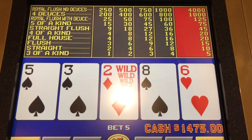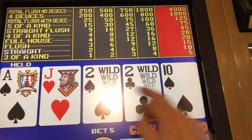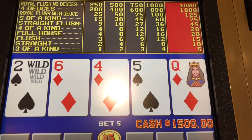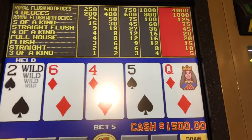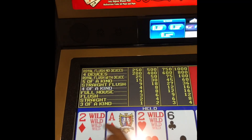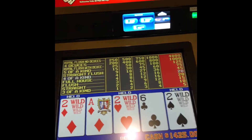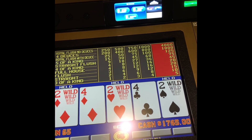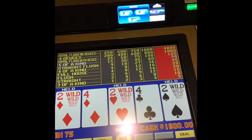What do I do there? Royal flush incoming. That is not the right queen — not the right one. Come on. First draw. Oh man. We will take that, though.